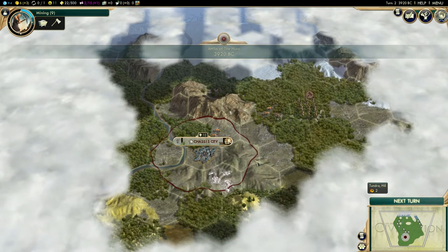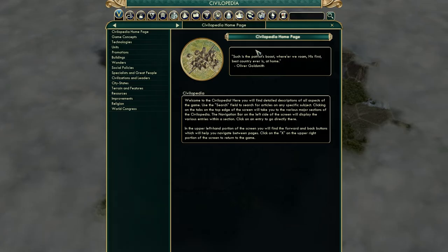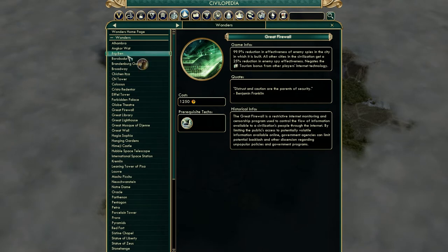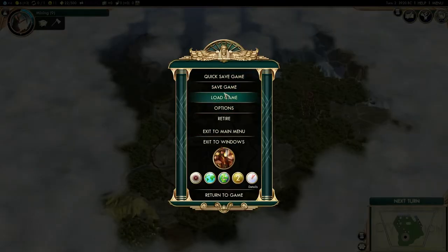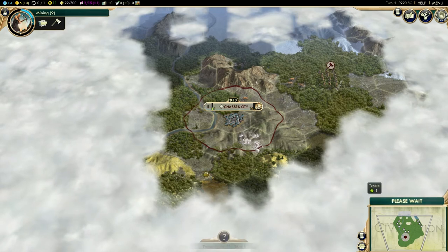Turn number two. It shows which turn you're on up here, what year it is. You can also click Help to open the Civilopedia and look up extra information like what the Great Firewall does. This is an important menu - you always want to save your game, because if you crash or your power goes out you'll lose all those turns. Luckily the game has an autosave feature which I utilize a lot.